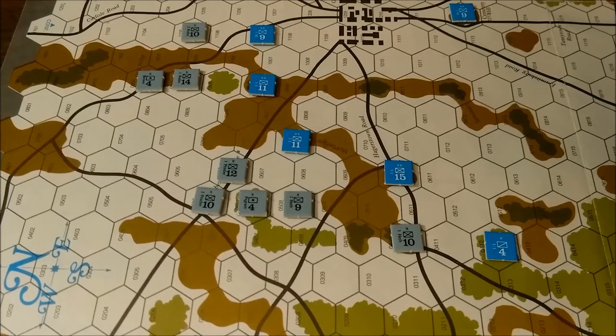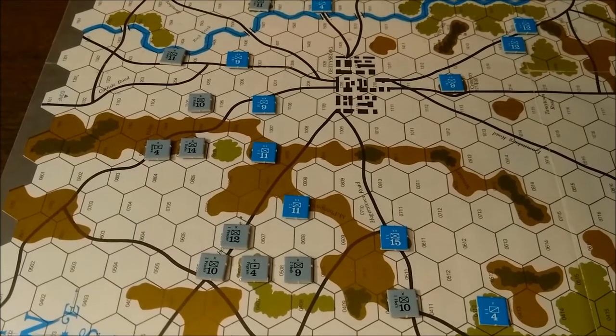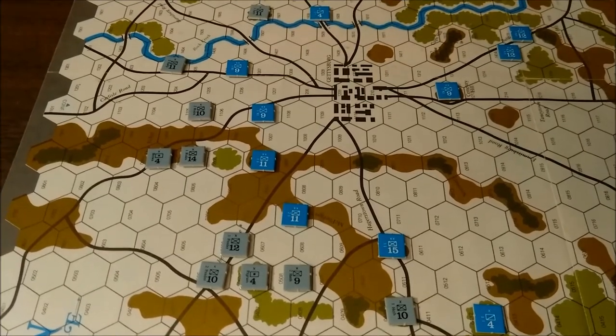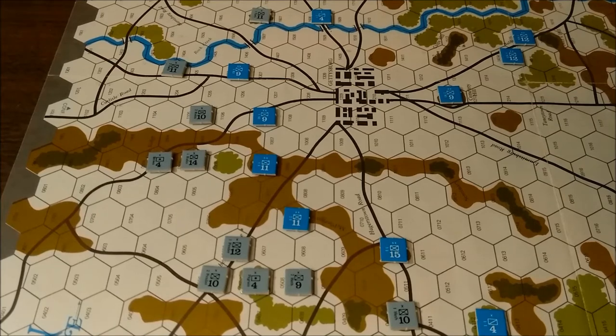There are 15 game turns composed of four daylight turns and one night turn per day, except for the last day and the first day which only have two turns of daylight. Since the first day is so short and only has two game turns, we're starting pretty much in the afternoon of the first day. Most of the Confederate units are in their late afternoon positions and the Union player has plugged most of the gaps. The Confederates are still driving on Gettysburg and trying to push back the Union to its historic positions.